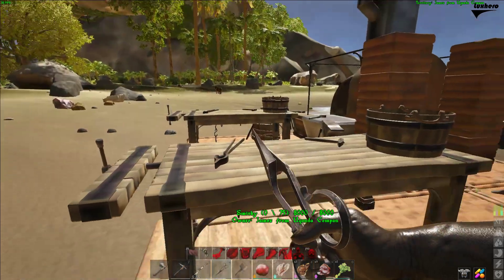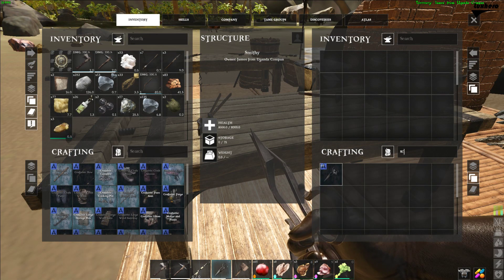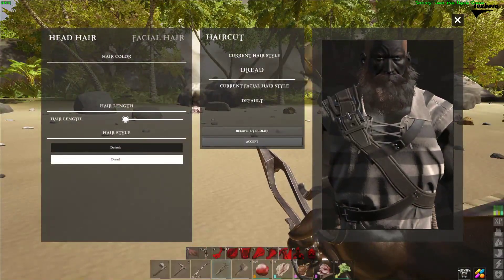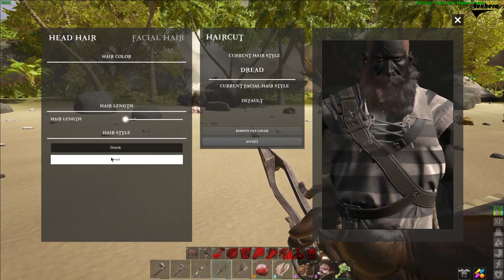When this is done, you will need 6 flint, 4 metal and 2 stone to craft the item. It can be used on yourself or another crew member to restore the cosmetic look of your hair, including facial hair for male, from a predefined list. You can also set the color, get dreads or remove dye color.